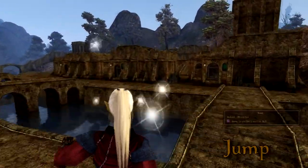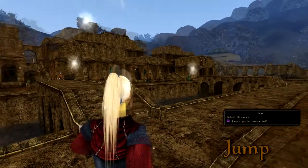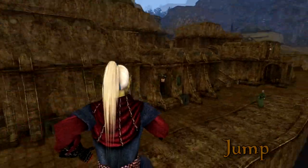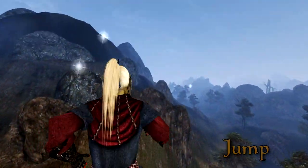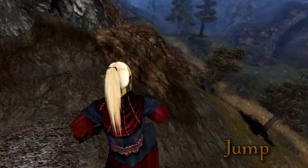Jump fortifies the target's jump. The height of the jump depends on the magnitude of the spell and also the target's speed and weight. Jump does not, however, remove fall damage — so be careful when creating high-magnitude spells.